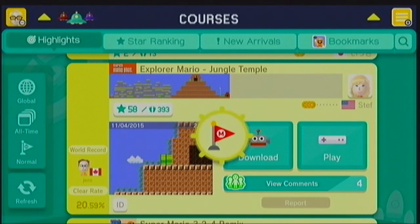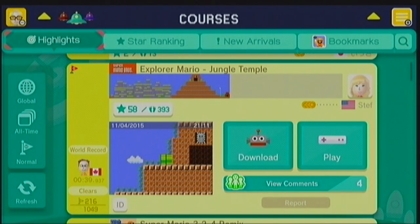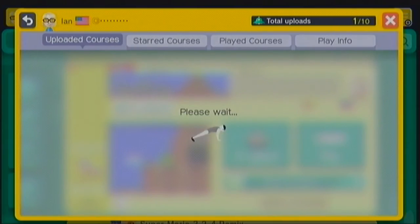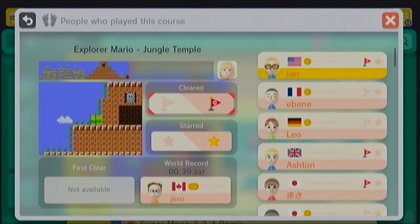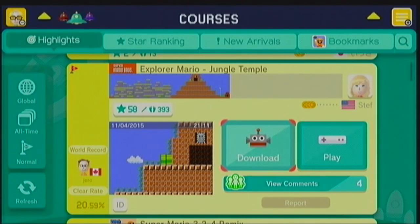Let's see if we can star this. Cleared and yeah, I think I automatically star this. So, you get stars, Steph. Congrats on making a pretty good course. And this is in Japanese, so let's see what we can do here. Japanese by Japanese. Let's just see how very bad this game - this very level - is going to be. Hopefully not quite as bad.